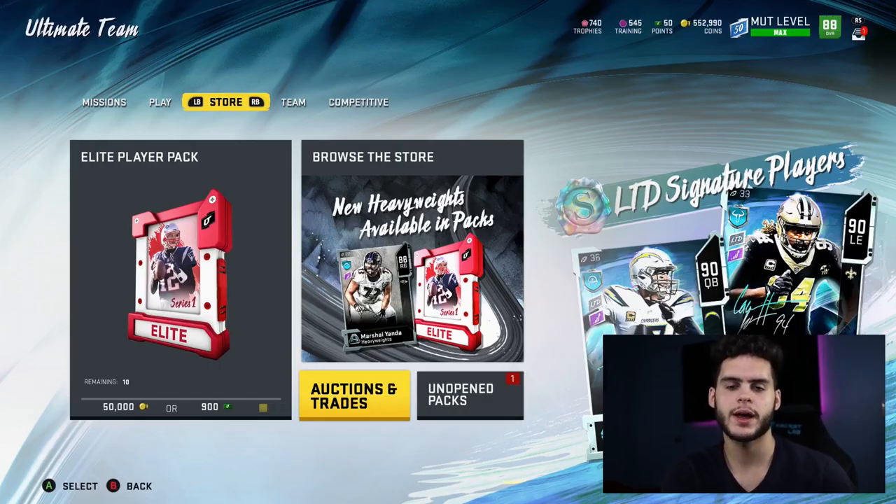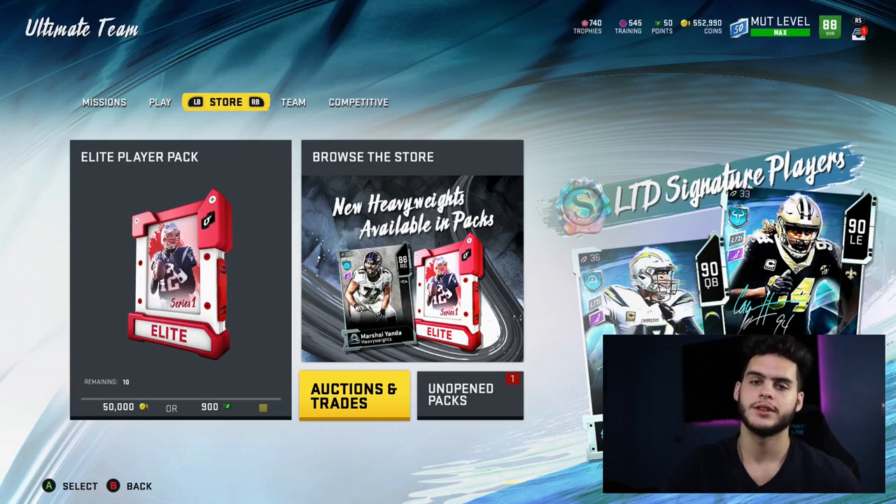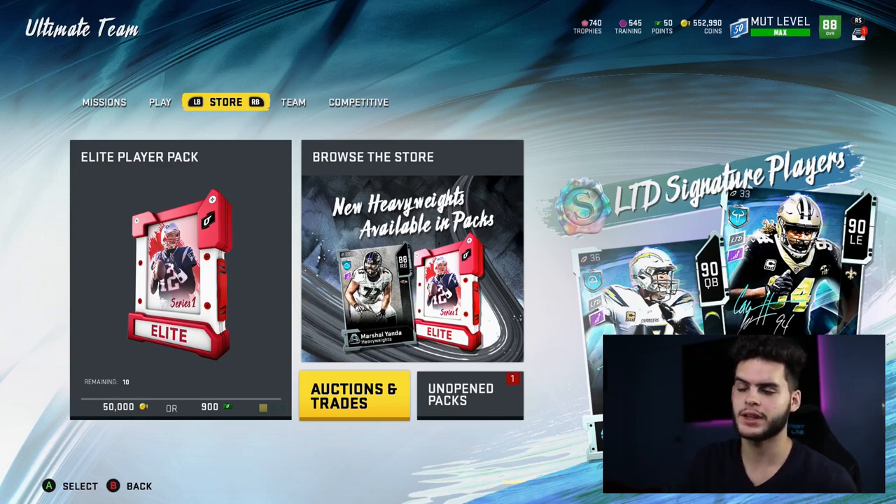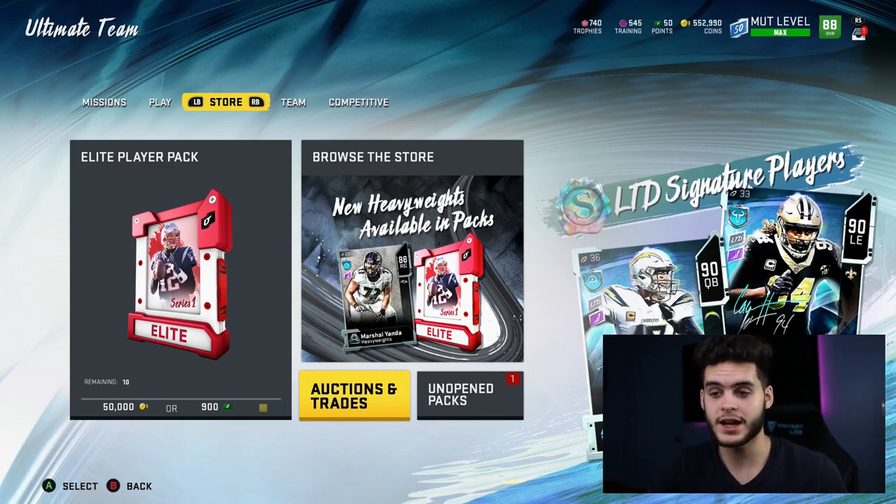Hey, what's going on everybody? It's Poodle back with another Madden Ultimate video. Today we got the cheapest and fastest training guide on the market. The market has taken quite a dip this recent week — a difference of like four to five to ten thousand coins per bracket, like 80s, 81s, 82s, 83s. I'm making an updated training guide once every week or two because it's very important you guys stay in the loop on training.